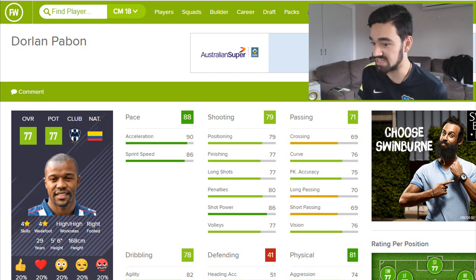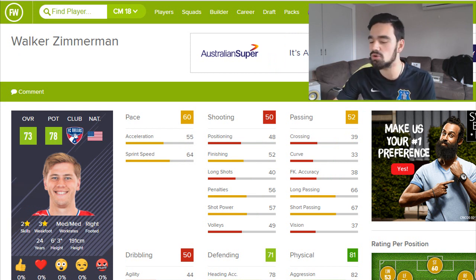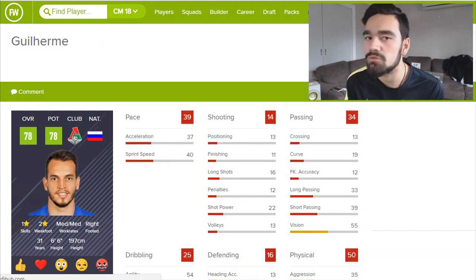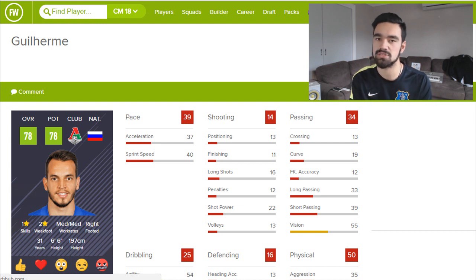Now we've got Dorland Pabon — 88 pace, really good shooting, great player for up front or on the wings. He's got four star skills and four star weak foot, and would definitely be in my top 5. Next is Zimmerman — a centre back from the US, not really fast but a lot of physical and a lot of defending, can grow to 78 overall. I'd put him in the top 5 defenders to sign — a decent player you can pick up easily for League 2. Next, my favourite keeper to sign for free — he's been around for a long time and lots of people use him in Ultimate Team because he plays in the Russian league.